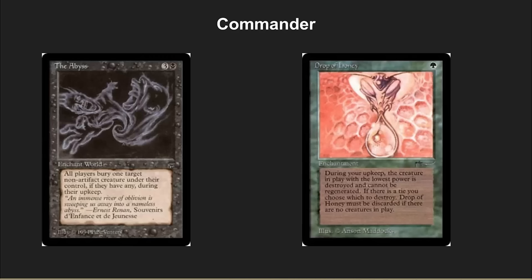Next up is Commander. I had a really hard time with this — Commander is a much more personal, casual, fun format. So I picked two cards from my childhood, neither of which I have copies of. They're not overly powerful cards, but they're fun to play and have a really cool feel to them, with great artwork. It's The Abyss and Drop of Honey. Both of these are control cards. Drop of Honey is definitely weird. The Abyss — you definitely see a lot of black control, but this is a persistent effect. You could play this in a black artifact deck. Really, really fun. I would definitely play both of these cards.